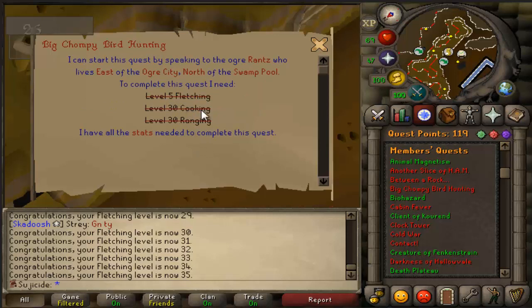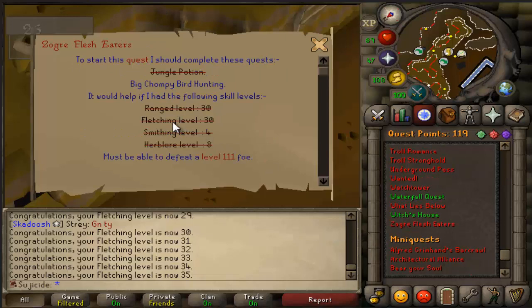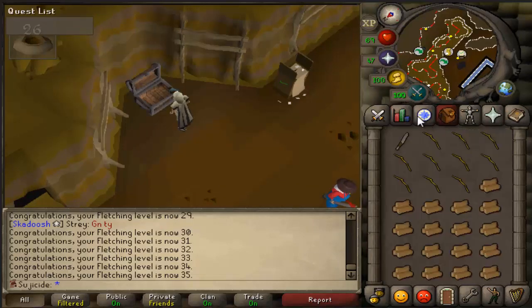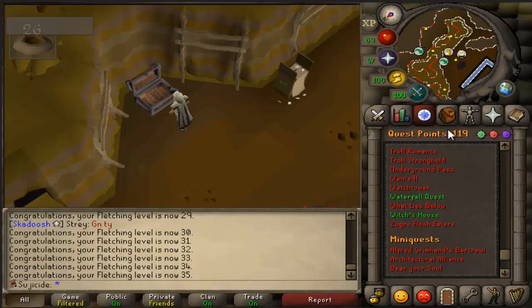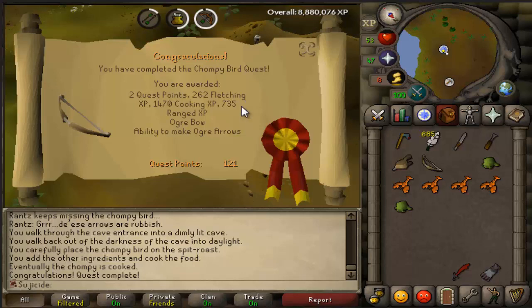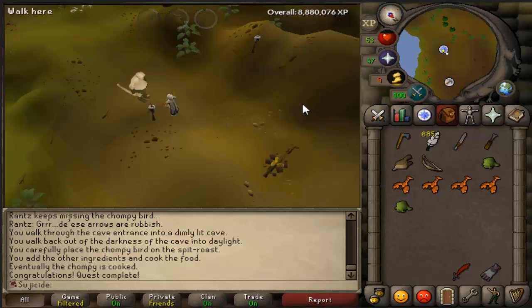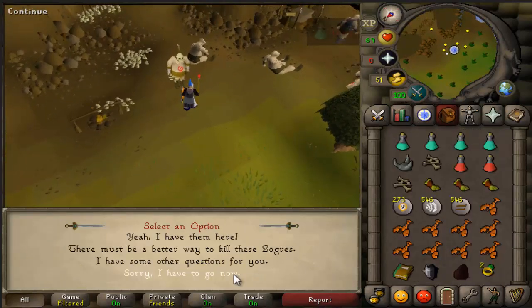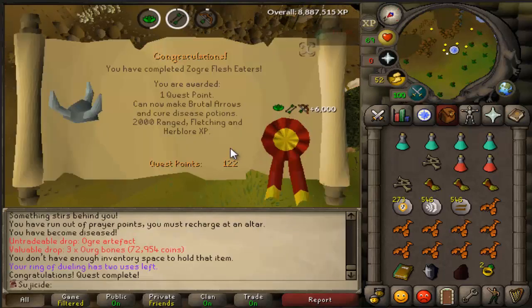Actually wait - it was only 30 fletching and it was for Zogre Flesh Eaters, my mistake. But we needed the fletching up anyway, so now we have the requirement. Let's go ahead and do Big Chompy Bird Hunting and Zogre Flesh Eaters. There we go - Big Chompy Bird quest done. Zogre Flesh Eaters next and there we go - Zogre Flesh Eaters quest done: 1 quest point, 2k range, 2k fletching, and 2k herblore XP. Level 58 range - not bad.